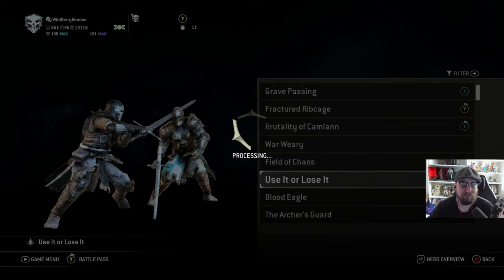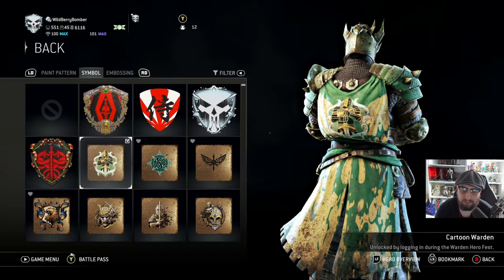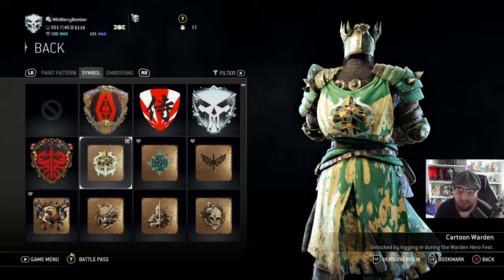As a Warden main I'm very pleased with this, very very pleased. We're going to go ahead and rock this green, yellow and black color palette which obviously goes well with the new symbol that comes with the hero fest. I've got the OG paint pattern on, kind of looking like the OG Warden but a different colored version.